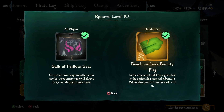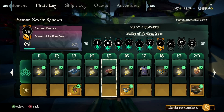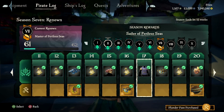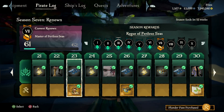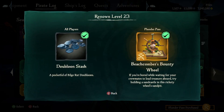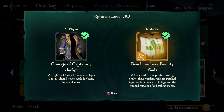At level 10 we have these beautiful sails as well as the bounty flag. Level 13 the bounty cap stand, level 15 the captaincy hat, level 17 the captaincy shirt. Level 20 we have the coconut tankard, followed by the Plunder Pass's bounty hole. Level 22 we have the peg leg, as well as level 23 another Plunder Pass item, the bounty wheel. Level 25 we have new makeup, and level 30 we have the captaincy jacket followed by the Plunder Pass's bounty sails.